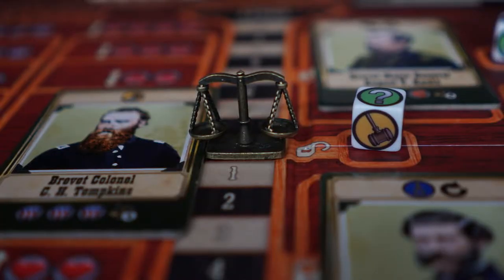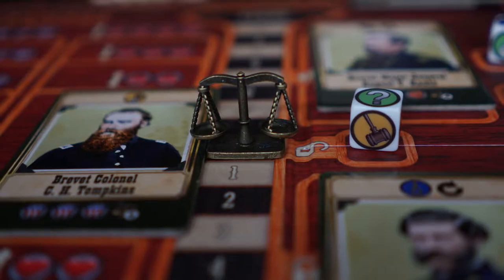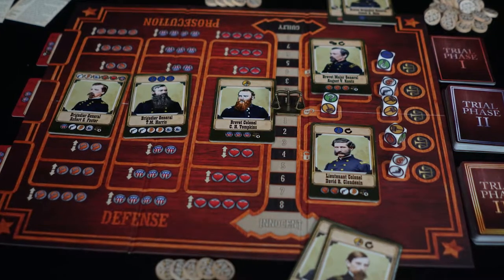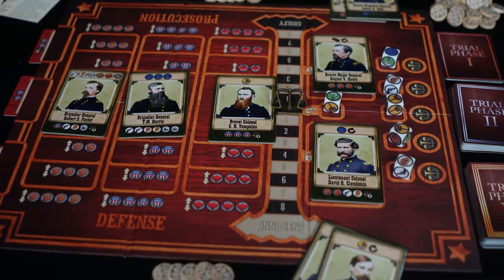In the game, you're playing as either the prosecution or the defense for Mary Surratt from 1865, a potential co-conspirator of the Lincoln Assassination. This was a huge, controversial, specific trial back then, and she did end up being found guilty and was hung by the neck. We're going to go ahead and revisit history and determine if that was the right thing or not, based on whether you're playing as the prosecution or the defense.